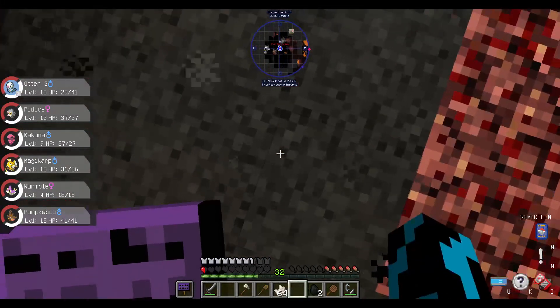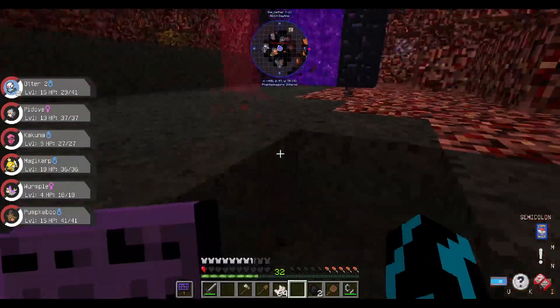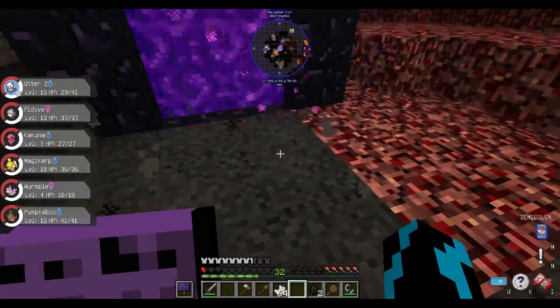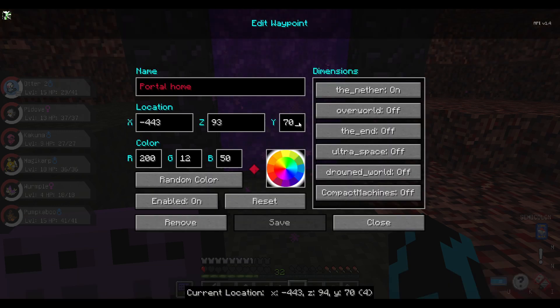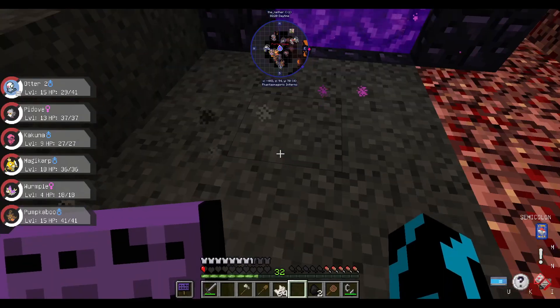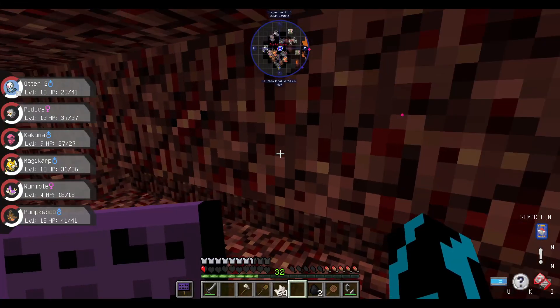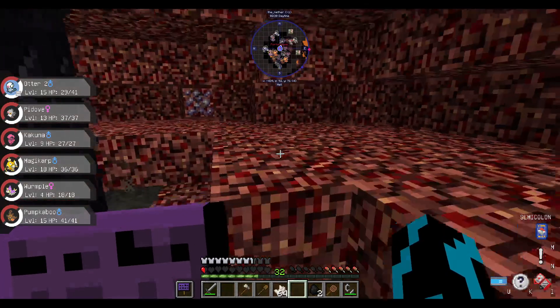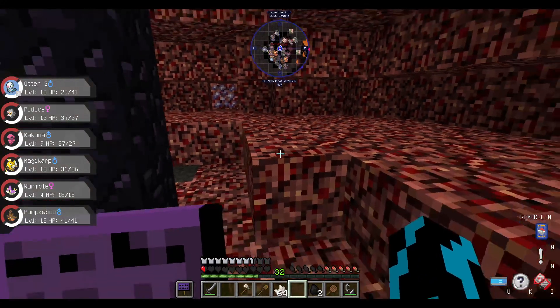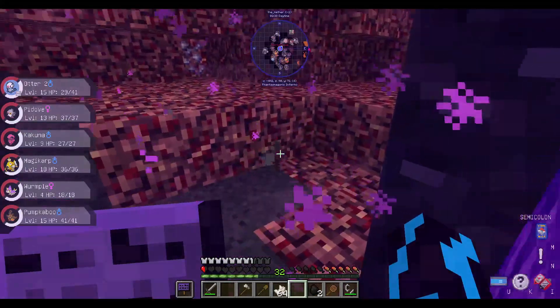Maybe the portal home needs to be raised up a little bit. Why is the waypoint in the floor here? So, portal home - edit the Y value to 72. If I'm not mistaken, that's the up and down, right? If I hop down here... yeah. So that should have fixed it. Let's head back with my half a heart of HP.